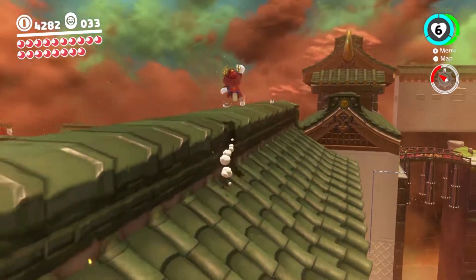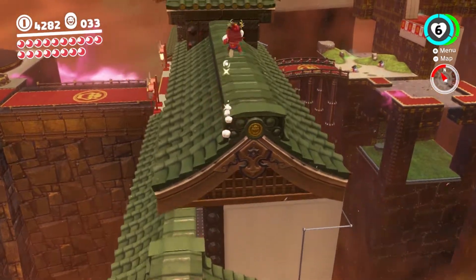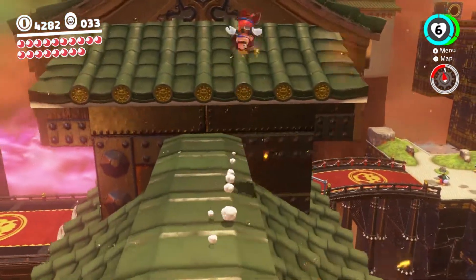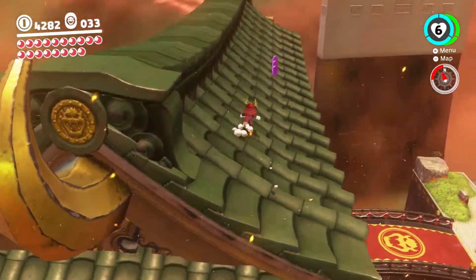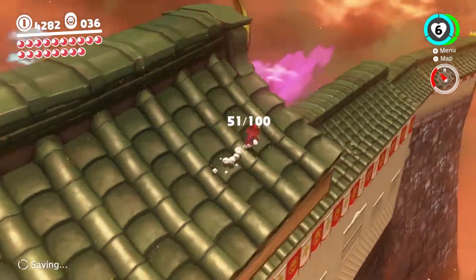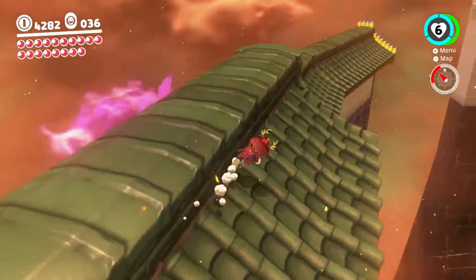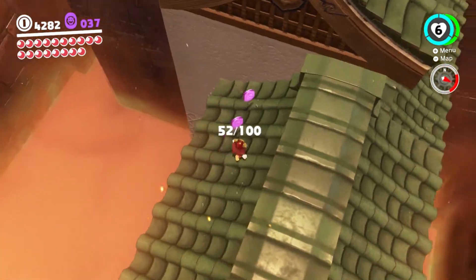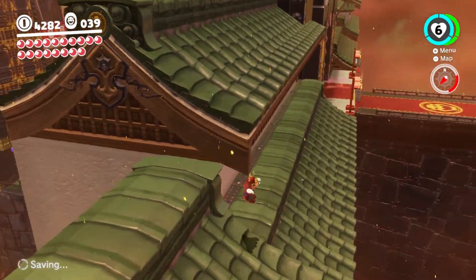Just trying to collect my thoughts because Bowser's Castle, especially the Keep, is very dense when it comes to moons — it's a very dense location. Some more purple coins along the wall here — 51, doing pretty well. I don't think there's anything else on the outer wall here. Actually, right down here, hidden — out of sight, out of mind.